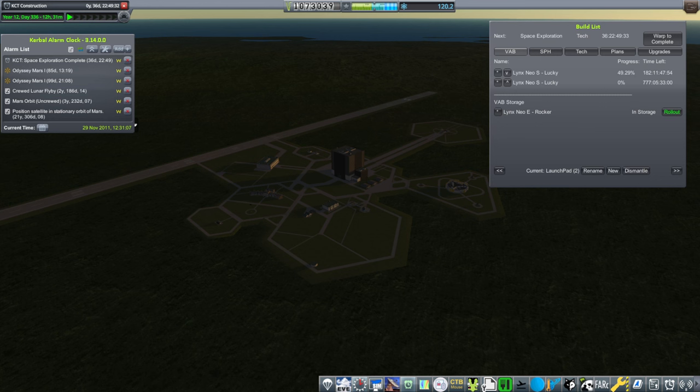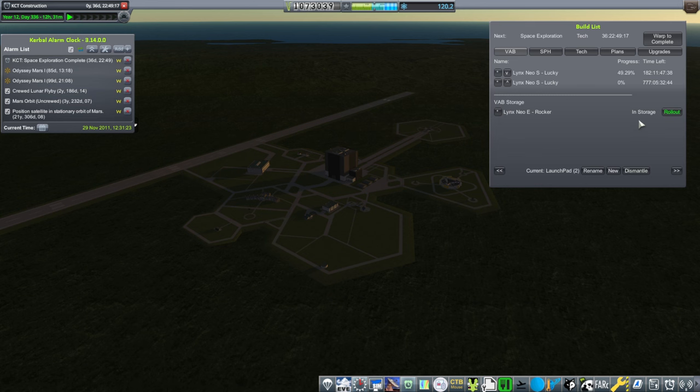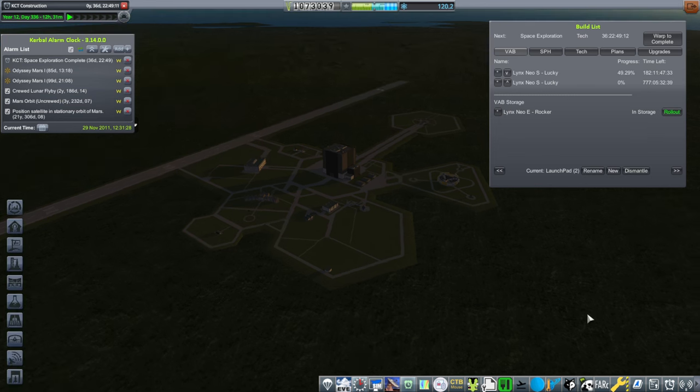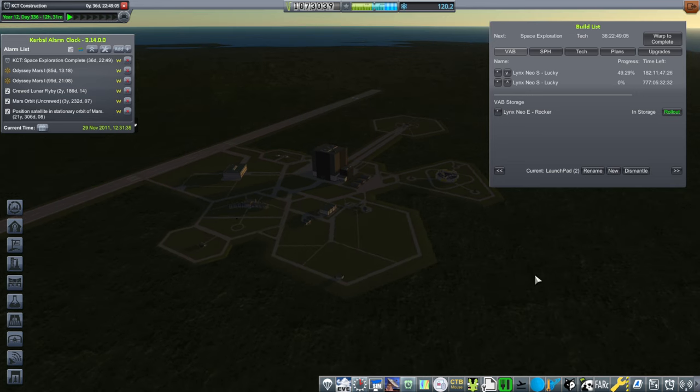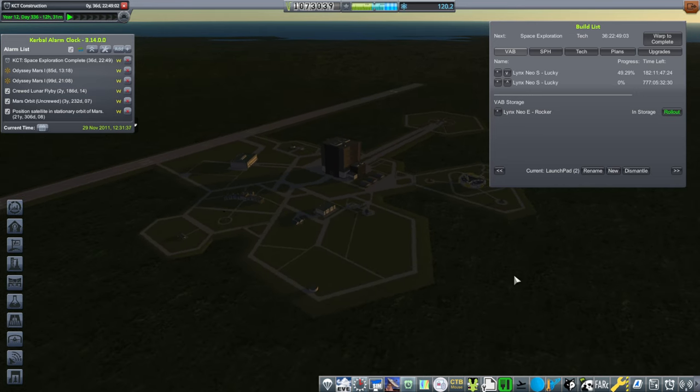Hello everyone, welcome back to my RP2000 career in Kerbal Space Program 1.12. I'm building a second Lynx Neo-S in the second build slot so that if the first one succeeds in an uncrewed flyby of the moon, the second one can carry the crew and fulfill the contract. It would still be finished in time, but we might need to make changes should I accidentally sacrifice some Kerbals.